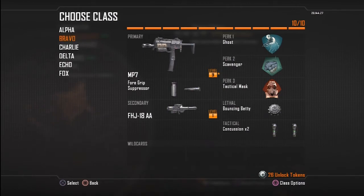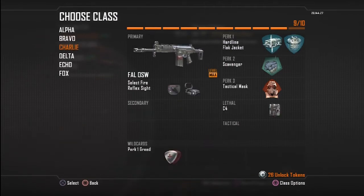The second class is the MP7 — everyone knows what the MP7 is, pretty much standard. I put on the FHJ as a secondary; it's for shooting down stuff. Ghost is a really really good perk but I don't have it very often because you don't get it until the last level.